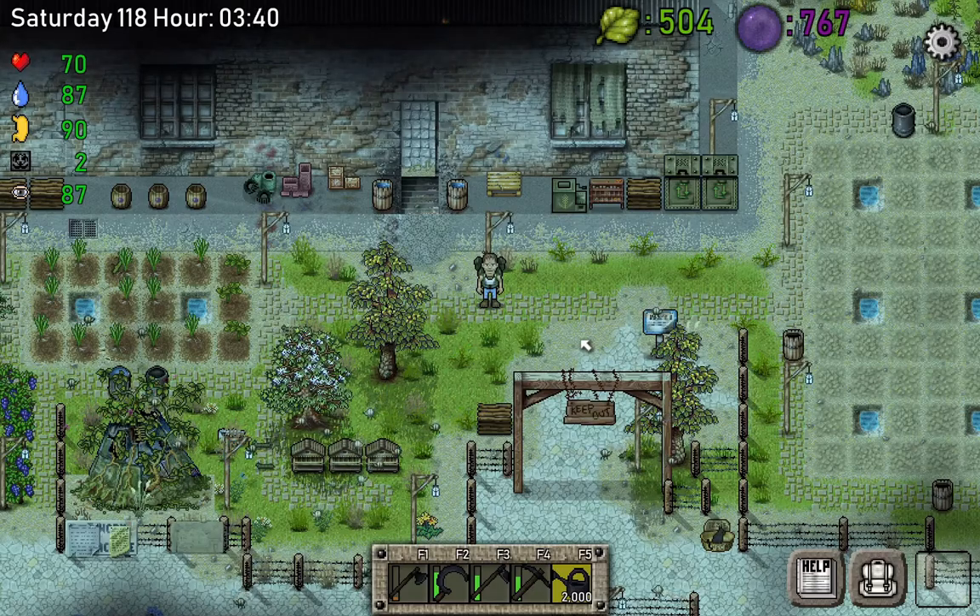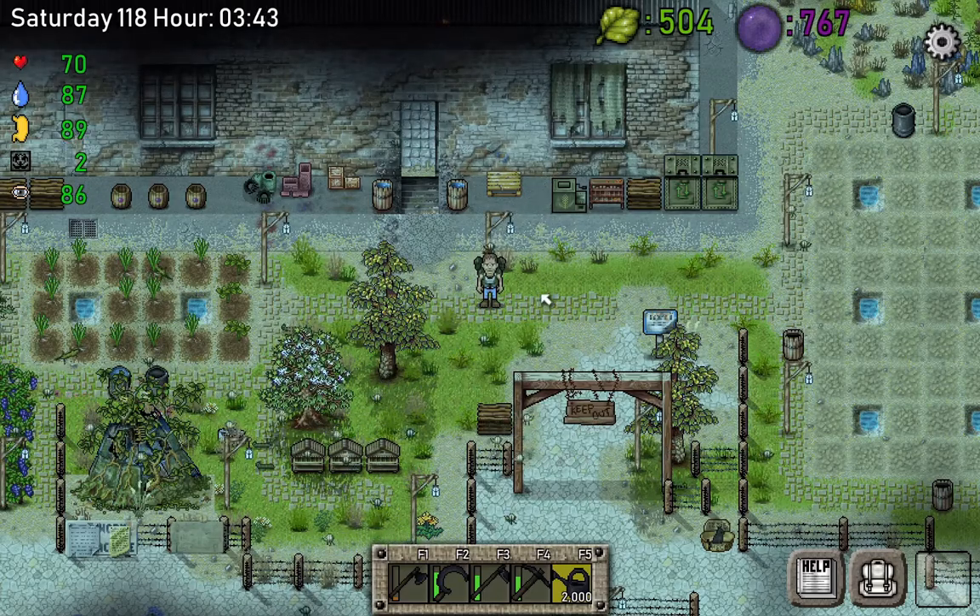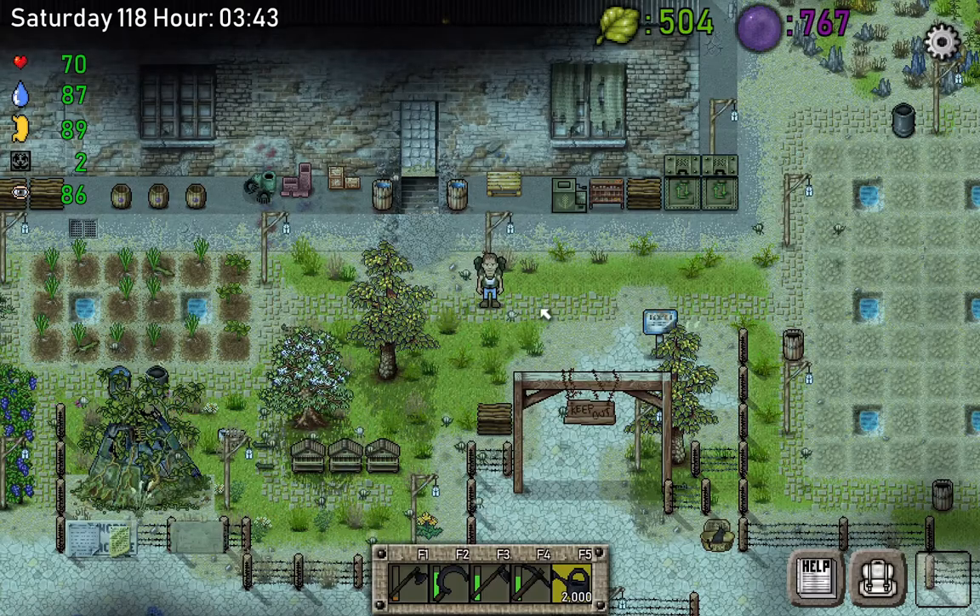Hello guys, my name is Jesse Tiger and welcome to episode 21 of Green Project. Today we're gonna upgrade the tree of life to tier 3, but before we do this, I want to show you how much honey I got.